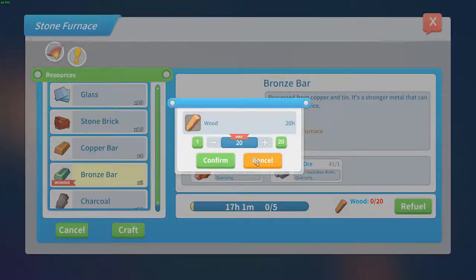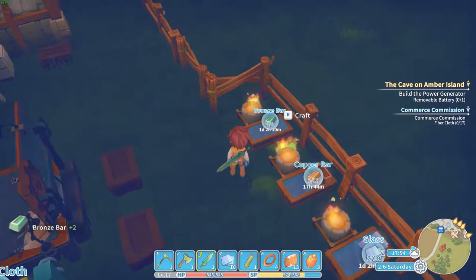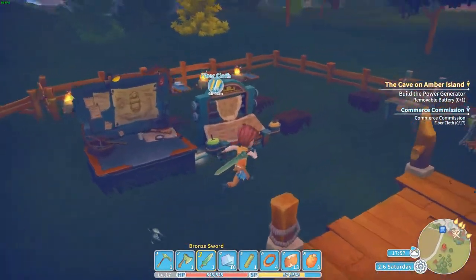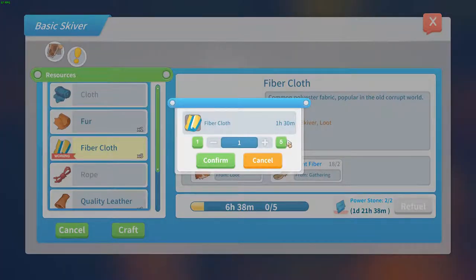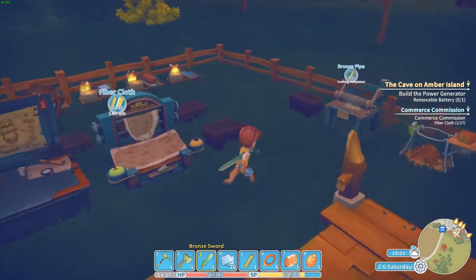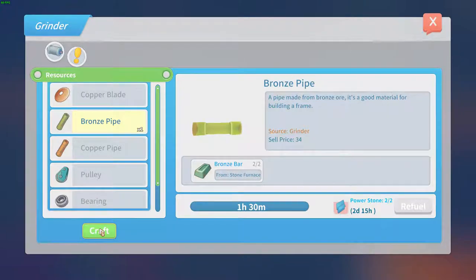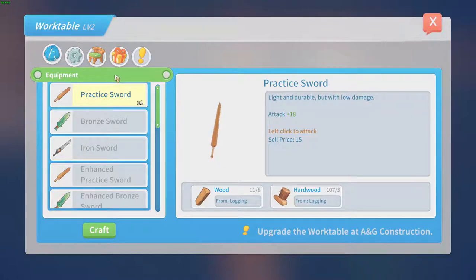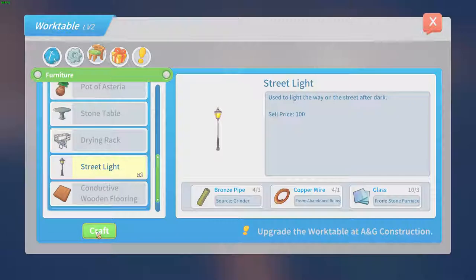Fuel depleted — refuel — confirm. It would be nice if it refueled a little bit faster. Craft some more to max, alright. Craft some more, confirm. We could make another street light by now I guess — yeah we can, confirmed.